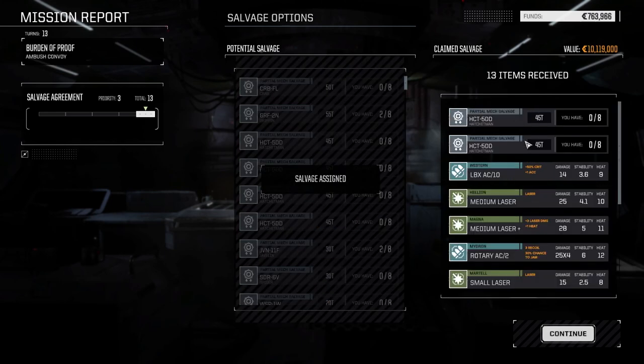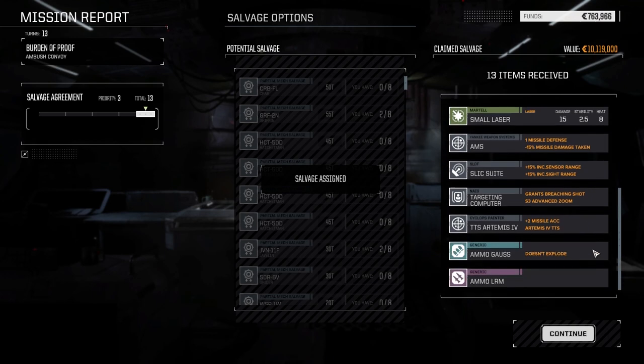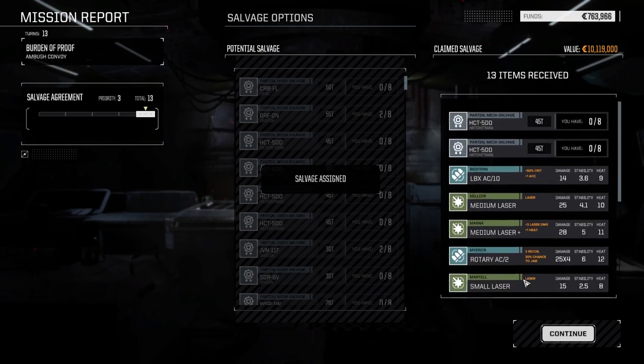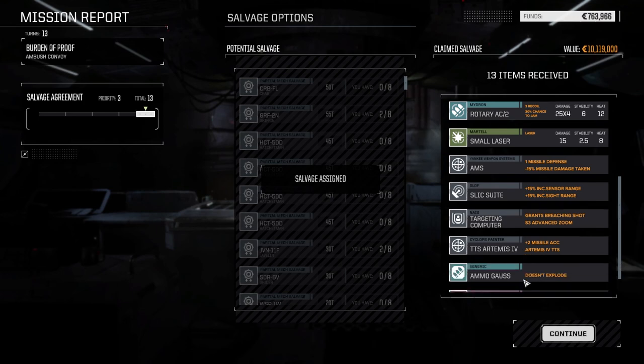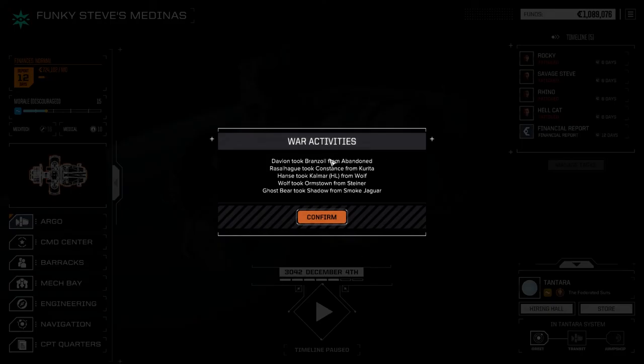Alright — we did get two Hatchetman parts. That's amazing, that's awesome. We got the medium laser and the rotary autocannon. Oh my god, what a roll. AMS, nice. Artemis system, nice. We made out really well on that roll — I'm actually shocked with how good this is. Cool. A few planets changing. Yeah, 170,000 — that's a little less than I thought. 50 days for repairs.